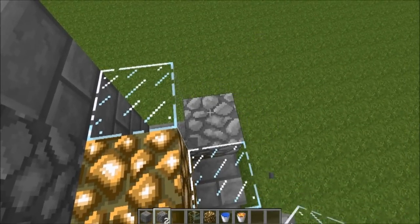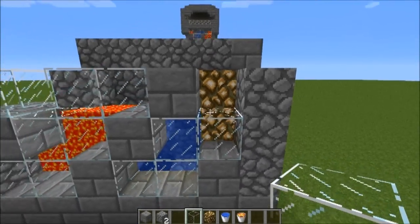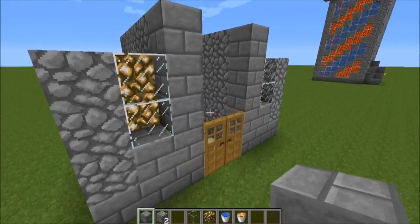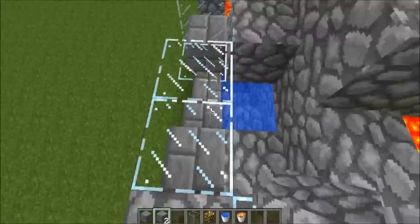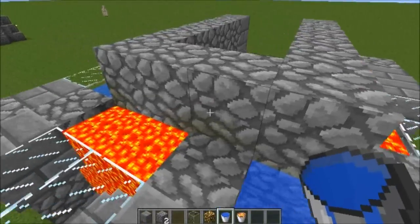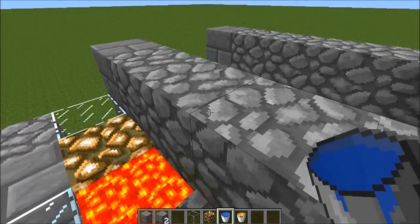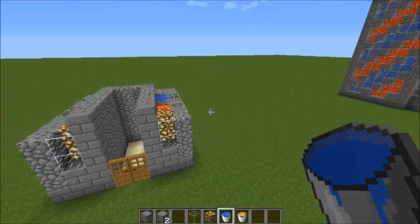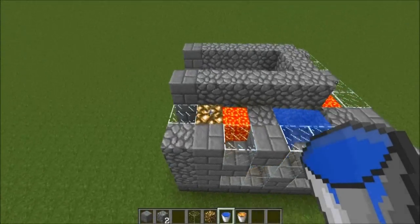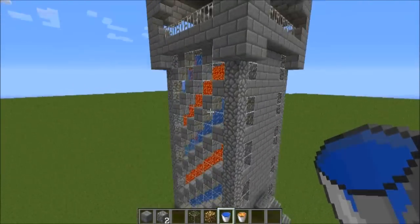Now, normally right here there would be a block of glass, but instead of that this time, I think it would just be best if we added stone. This would be the last section right here — normally this would be where you would stop if you were doing a short, off-the-ground home-ish type building. But if you want to do it like me, you can go up to 15 blocks high.